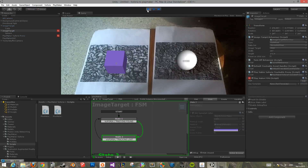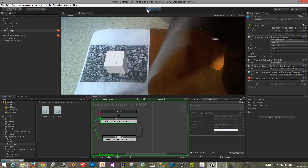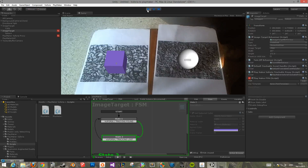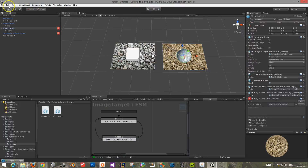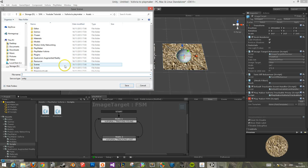So if you press play, you can see that we have two markers. This one with the sphere — if we get rid of it, it goes back to its color, and if we change it back, it goes purple. So let's go ahead and make a new scene.